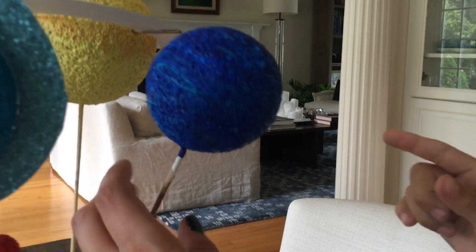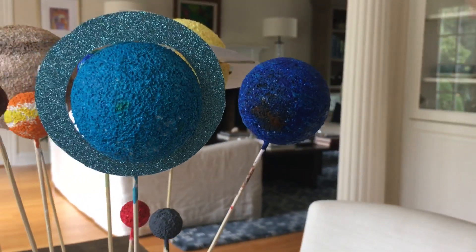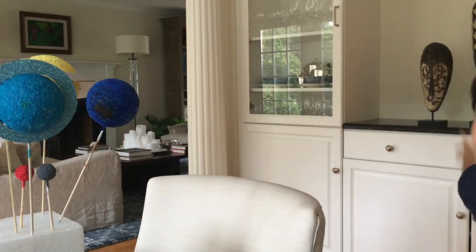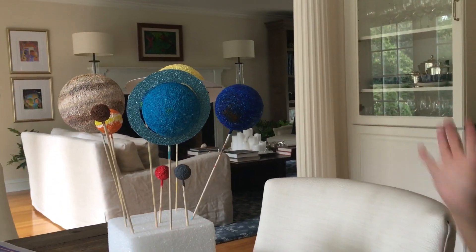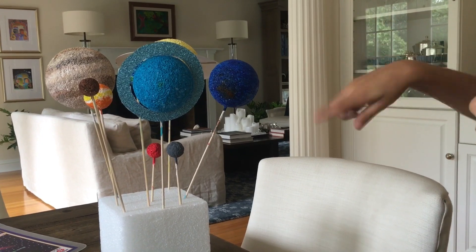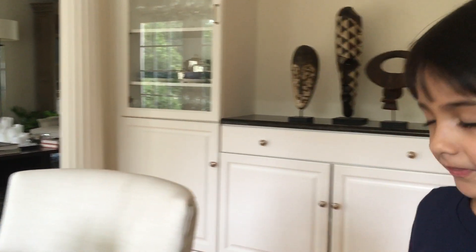Neptune. It has a spot, and it is big, and it is the windiest planet in the solar system. To make Neptune, buy a medium ball like Uranus and color it dark blue, put stripes in light blue, and put the dots on.